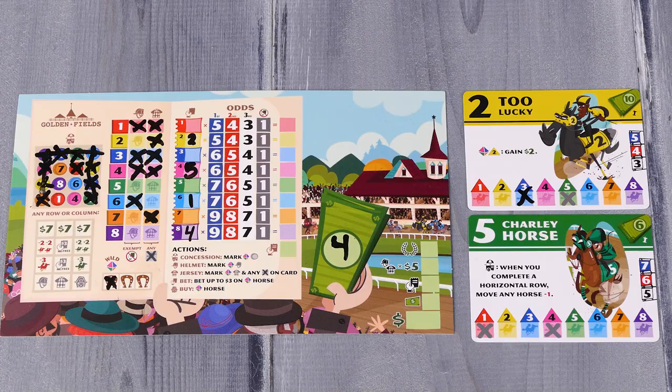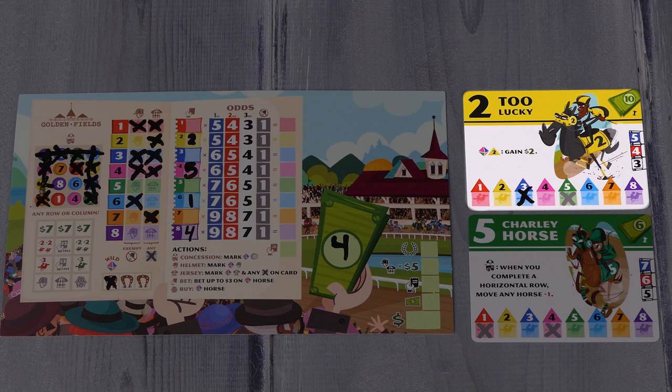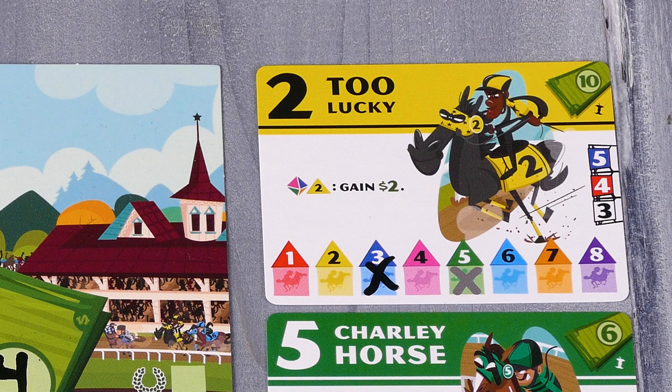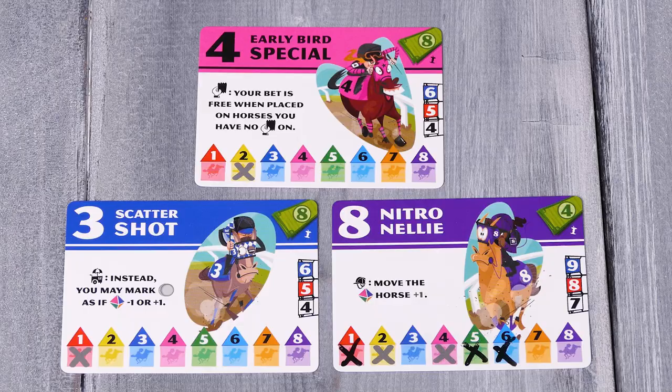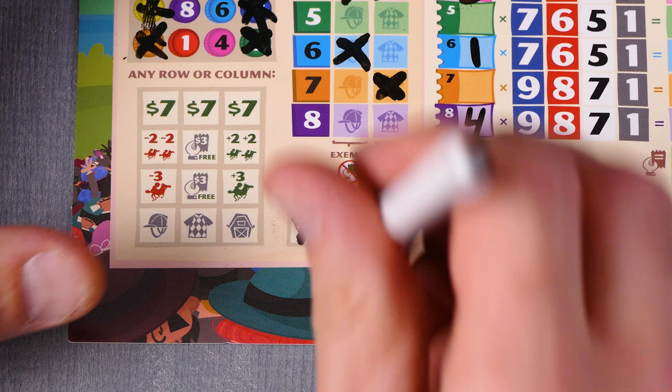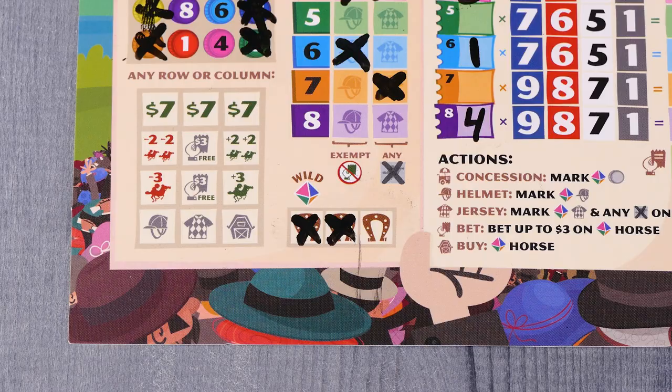Keep in mind that when using a wild, this new chosen die result does not activate abilities on horse cards that are dependent on the die result. For example, if the active player rolled an 8 and you mark a wild to treat it as a 2, the ability 'Too Lucky' — which gains you $2 when a 2 is rolled — will not activate because technically a 2 was not rolled. You could however still spend money and bet on that horse because you used the wild. Also, instead of taking a normal action, you are allowed to spend your turn erasing a mark on one of your wild spaces, letting you recover that space for use again in the future — and you may recover a wild space even if you still have one available.